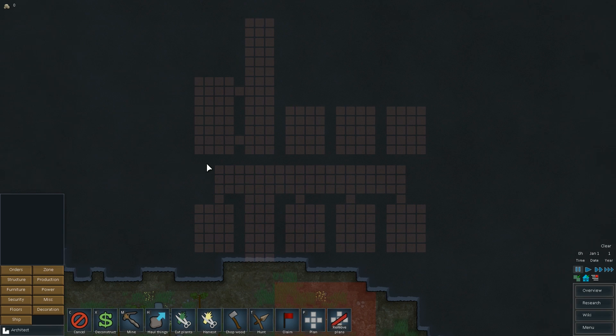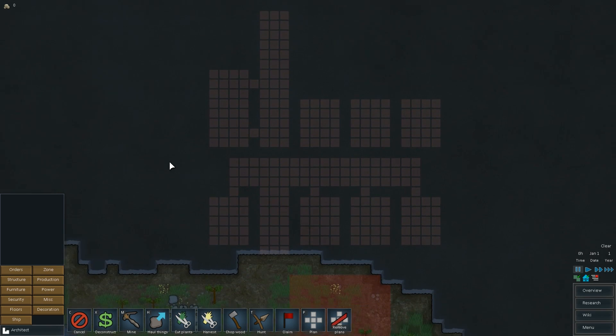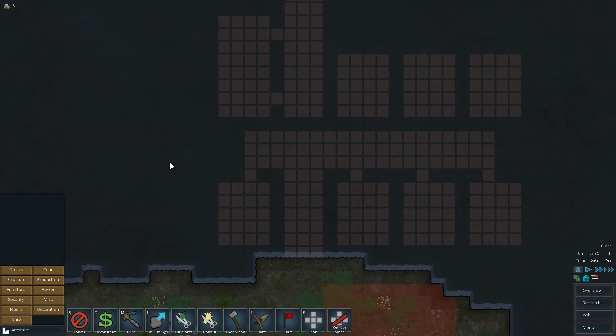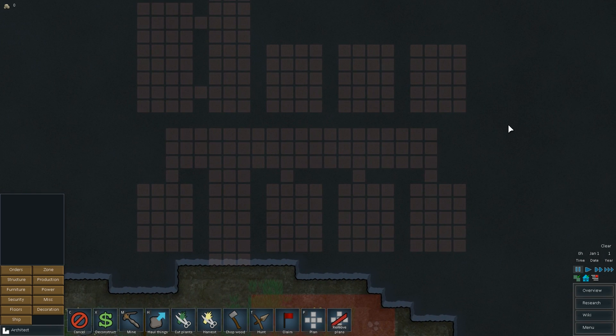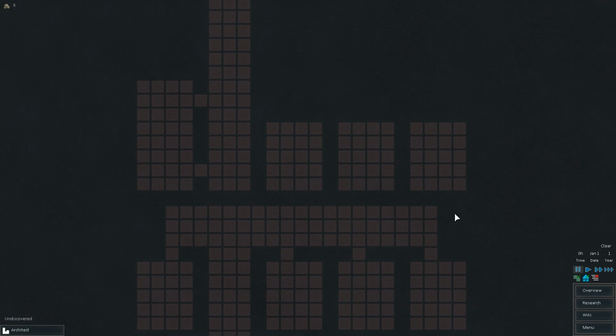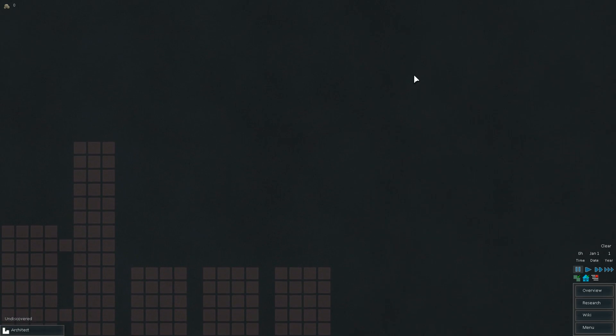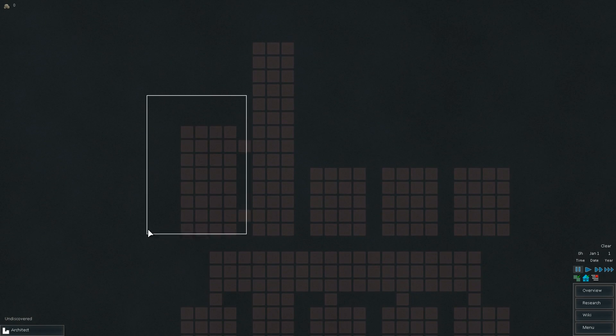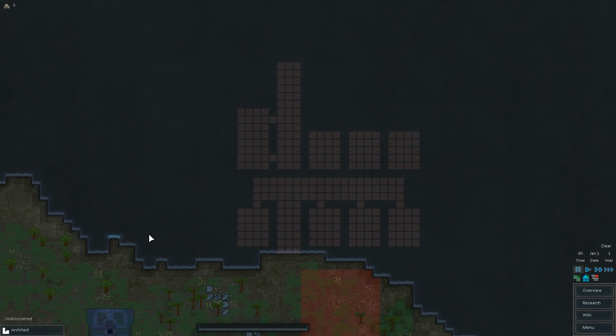Doing so is a pain in the butt in the beginning because there's so much you've got to build up. So what I'm going to be doing is basically bedrooms, a prisoner room, more bedrooms going across a hallway which will loop around up into a centralized kitchen, hospital here, and we'll go from there.